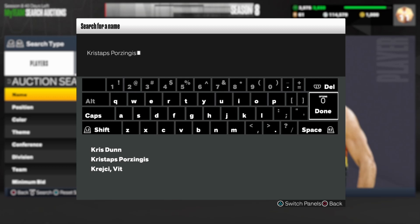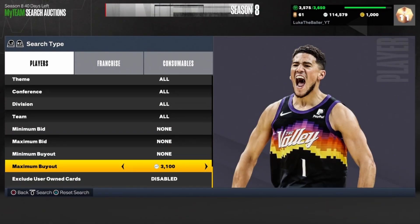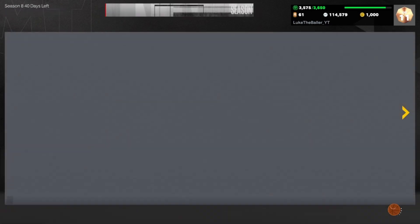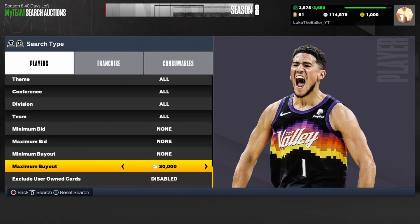For the first filter it's going to be the Chris Taps Porzingis Dark Matter filter. The cheapest Chris Taps Porzingis Dark Matter is going for around 33,000 MT right now. Those two are not snipes right there and they're already gone, but you want to set the maximum out to 27,000 MT.